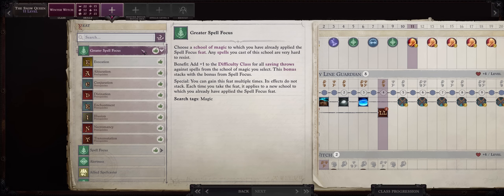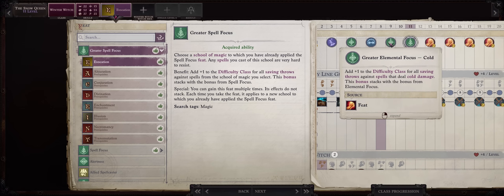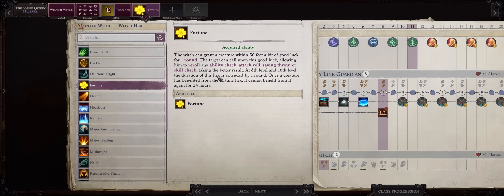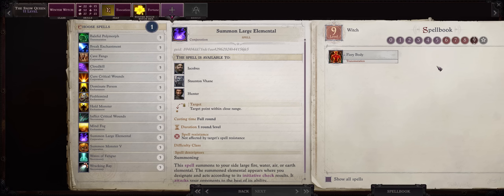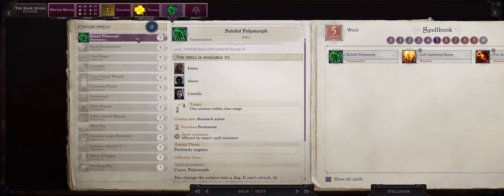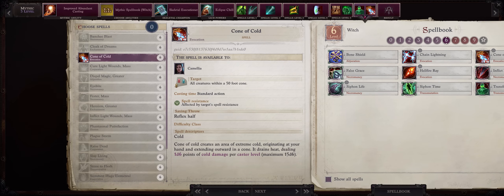For level 11, Greater Spell Focus into Evocation — so now we have double boosts to our cold spells from both Elemental Focus and Spell Focus. For another Hex, I would go with Fortune — it lasts 2 rounds, which is enough to prep buff before the toughest of battles. Any level 5 spell here, because the Lich level 5 spells are simply way better. I'm picking Baleful Polymorph here just because it's very thematic for a Witch, although I never use it. As a Lich, as you increase your Mythic ranks past 3, you'll be getting more and more spells known so this character can end up with more than enough spells.